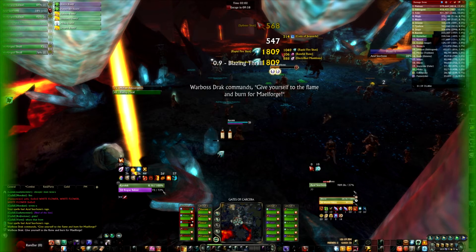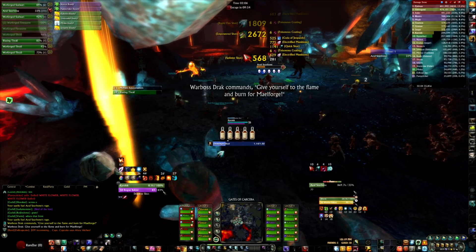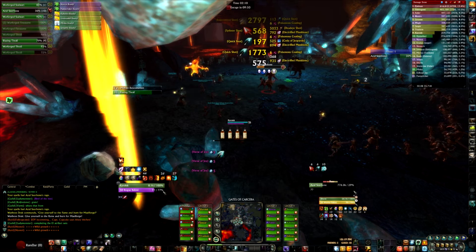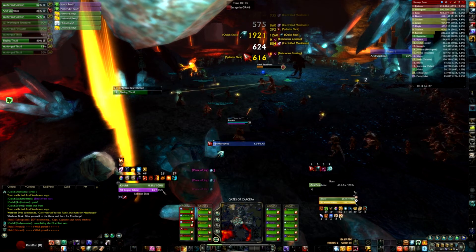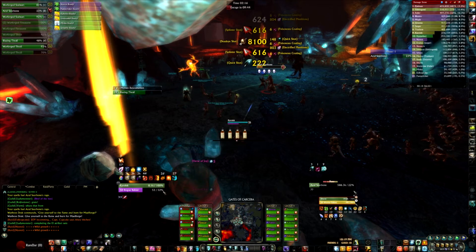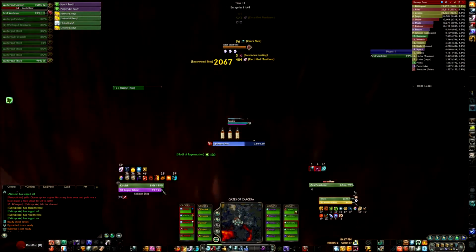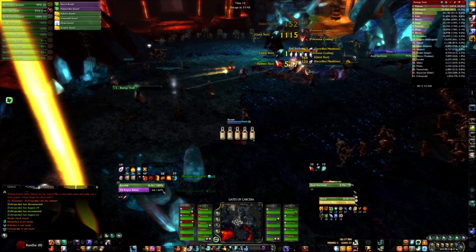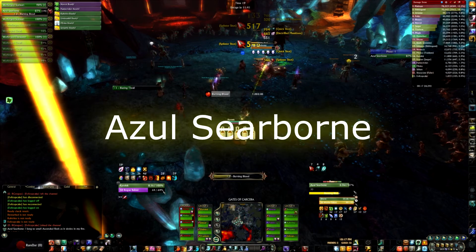You'll also notice walking up into the room, the entire boss area is surrounded by minions. The minions never really join the fight unless you get too close to them. If and when you get within 5 meters of them, they will attack you. So it's important that your entire raid spread out evenly, but stay away from the edges of the room. Let's get started with Phase 1. You're going to engage the encounter by having the three tanks run in. The two on the left and right are going to pick up the groups of adds, and the one going into the middle will engage Azul Searborn.